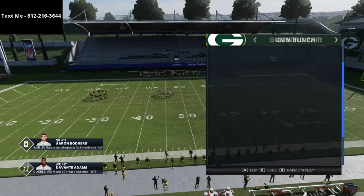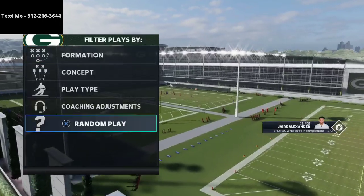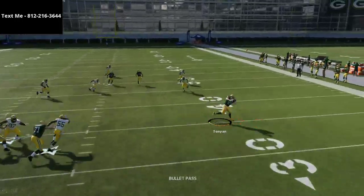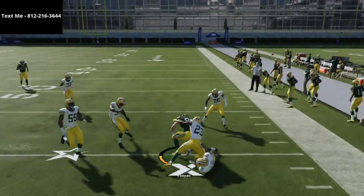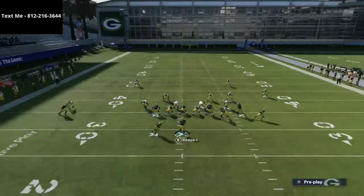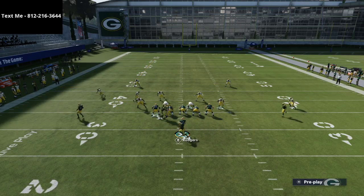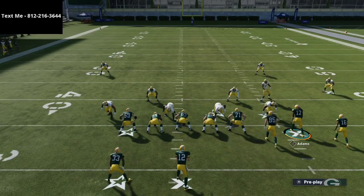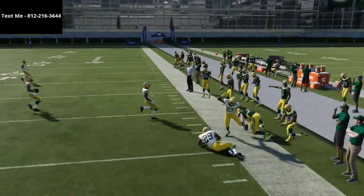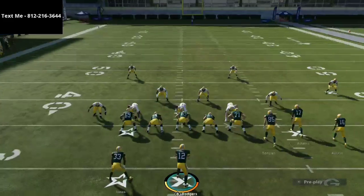The play I'm going over today is Flood, and Flood is one of those plays where literally all you have to do is snap the ball — you don't have to do anything at all to it. One of my favorite tactics is to flip the bunch, which messes up the defense's adjustments, and then quickly flip the play again. It really does check their adjustments and you get a couple of different audibles, so you can do this multiple times.